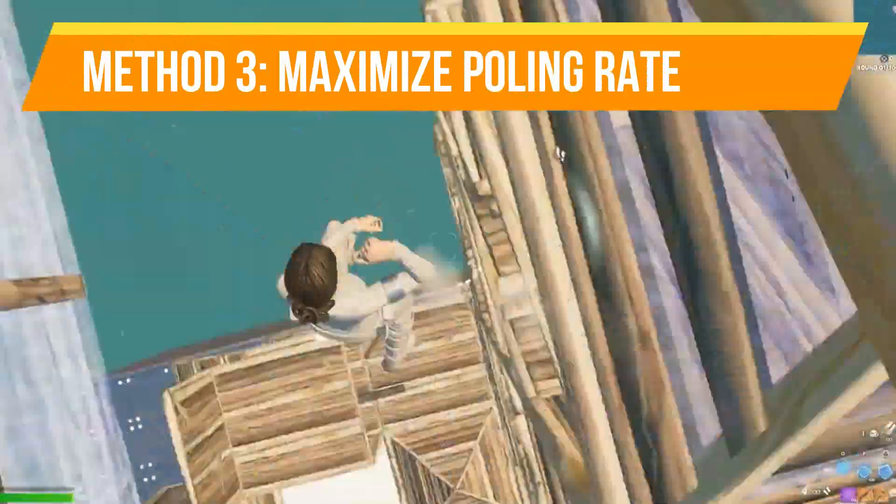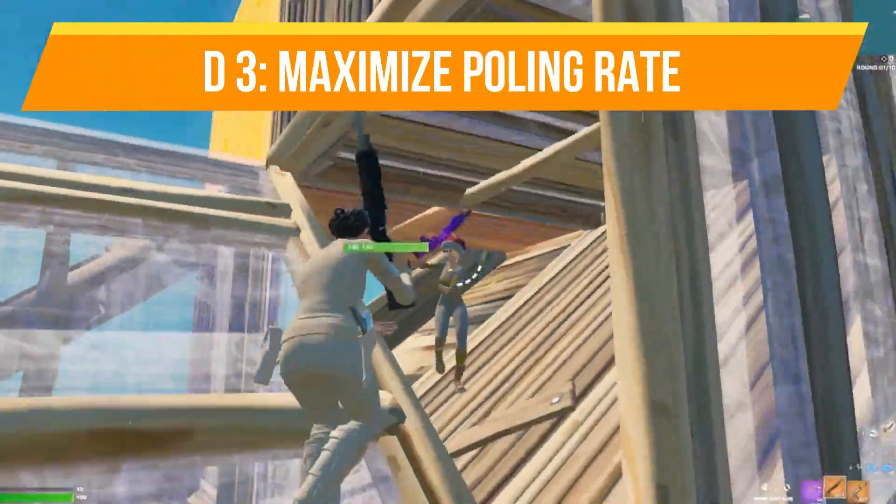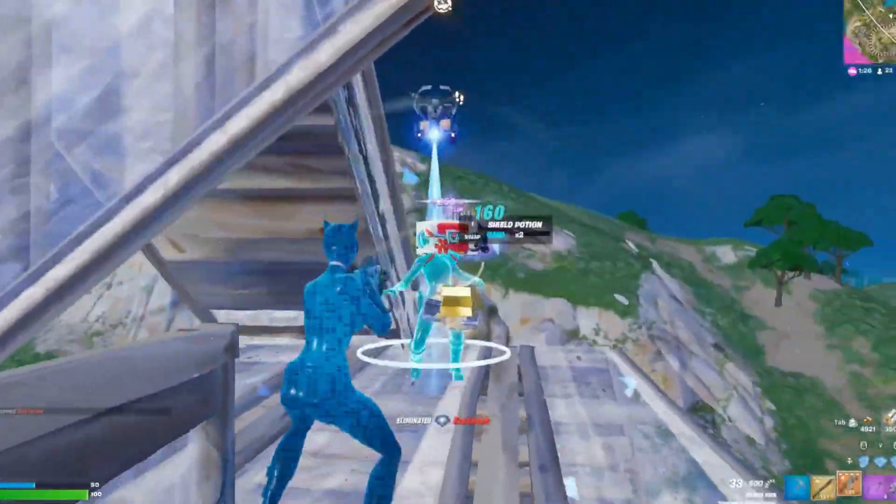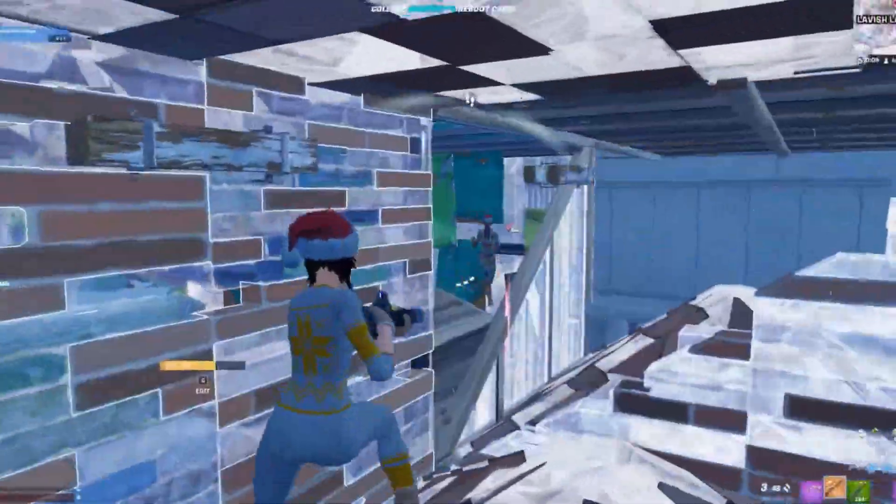Method number three is maximize polling rate. Polling rate determines how frequently your mouse reports its movement to the PC. Set it to the highest available — preferably 1000Hz — using your mouse software. Higher polling rates minimize lag and micro-stutters, improving overall precision.